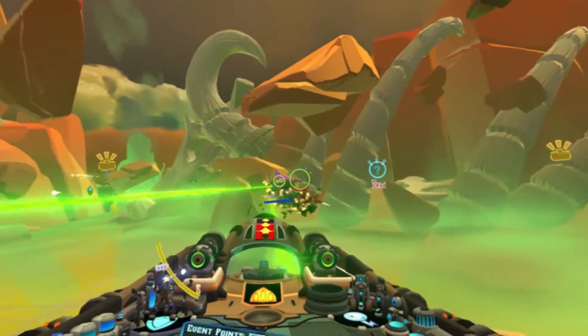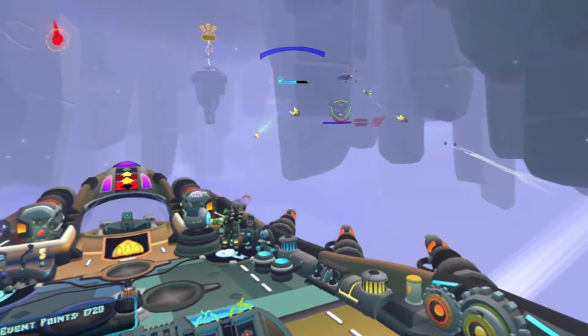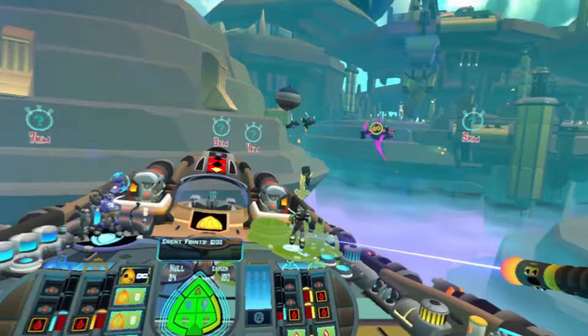In Bow to Blood, commanding an airship takes more than just good flying and shooting. Every enemy has a unique set of strengths and weaknesses that a skilled captain can exploit by managing their crew and essence wisely.